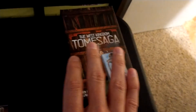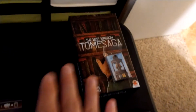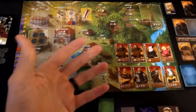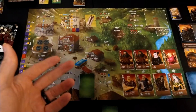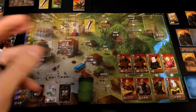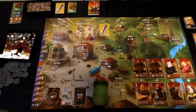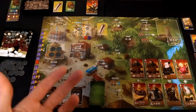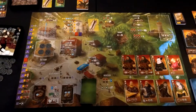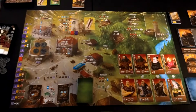There are a ton of components with Tomb Saga that you can add to the game. You can do Tomb Saga, which is playing through Architects, Paladins, and Viscounts — basically three successive games — and you're each pursuing a certain number of tomes. After you've completed the third game, whoever has the most tomes wins. Tomes — T-O-M-E, not T-O-M-B.